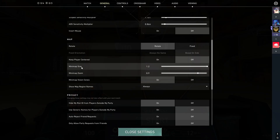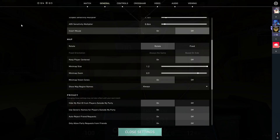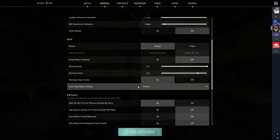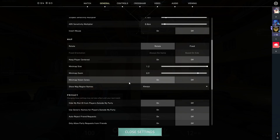Mini map zoom is the critical setting. You can have it smaller, but never bigger than 0.9, because once you go over 0.9 you'll start seeing edges of the map get cut off by the circular shape of the mini map. For mini map vision cones, have this on. For show map region names — if you know the callouts you can set it to only during buy phase or never, but I like to keep it on so I can press Caps Lock and quickly see where everything is for callouts.